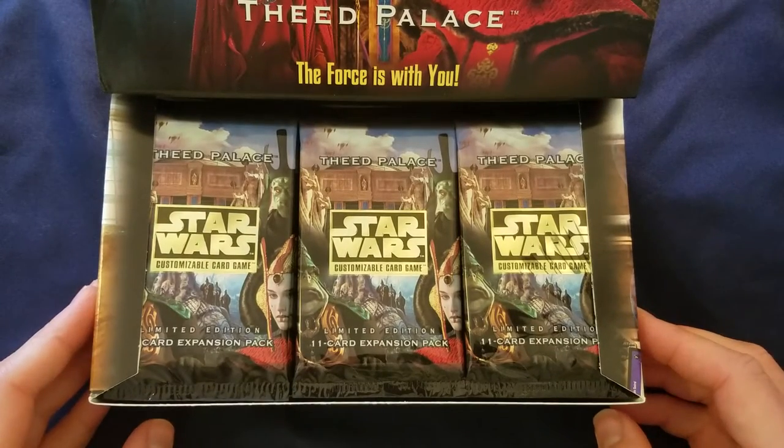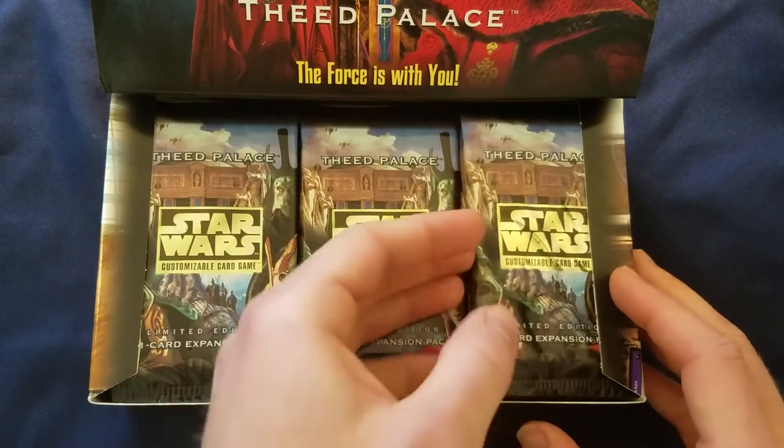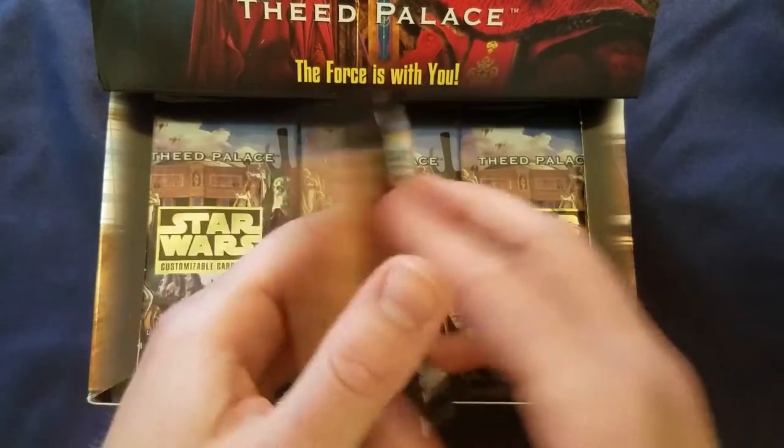We'll start by opening one and see where that gets us. This one feels lucky — it's sticking out just a bit more than the other ones. I'll move the box up to give us more room.